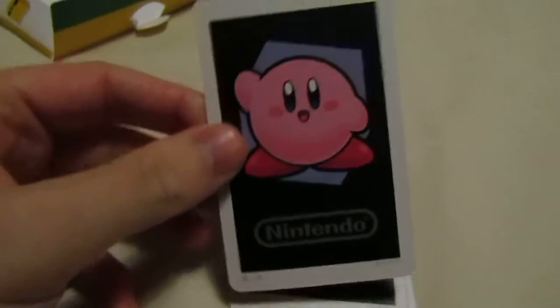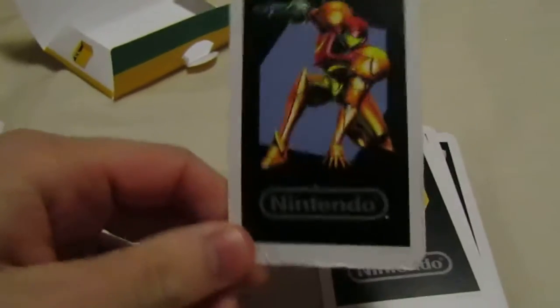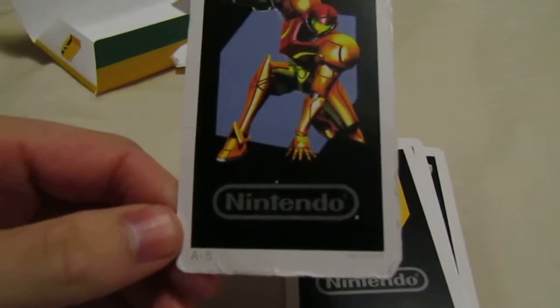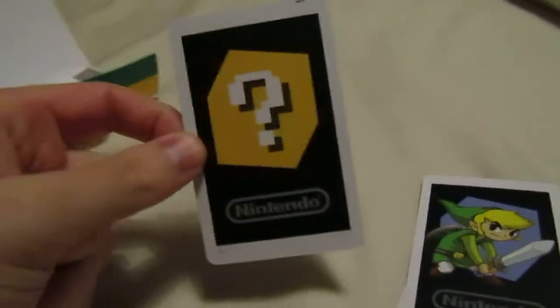The first one is Kirby — this one looks a bit battered. This one is Samus, I think. This one is the mystery block for Mario. Link from the Legend of Zelda. And Mario.